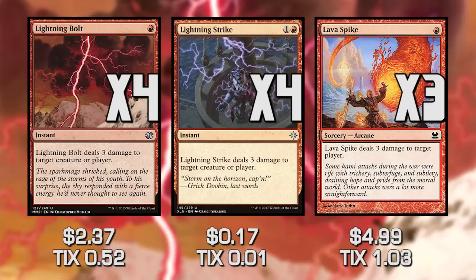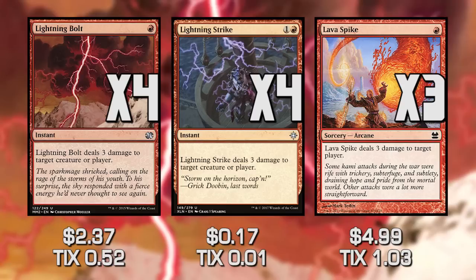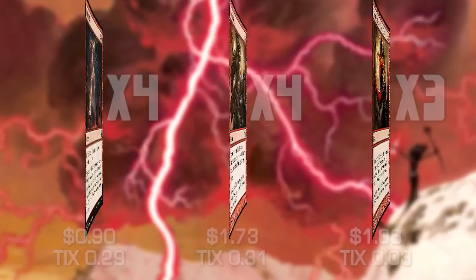All three of these are doing the exact same thing — they're doing three damage to our opponent's face. Technically Lightning Bolt and Lightning Strike could go to a creature, but 99% of the spells we play are going to go to our opponent's dome, because the objective of the deck is to burn your opponent, not to control the board. These first three cards are literally just doing three damage to our opponent's face.